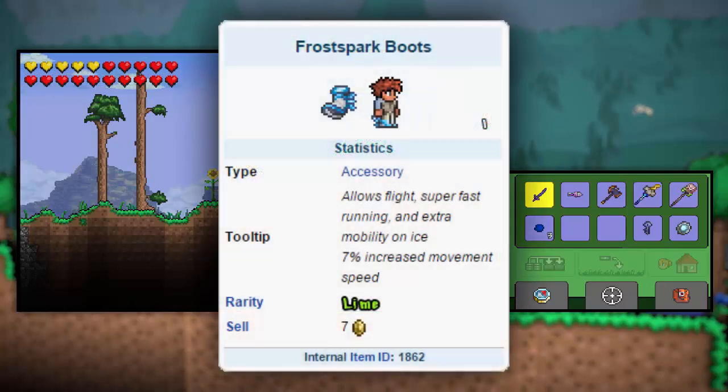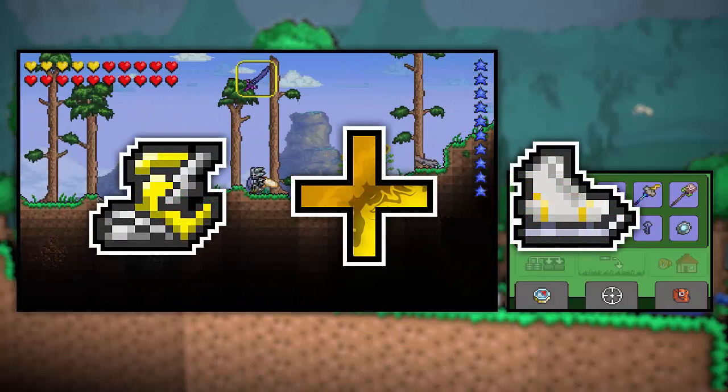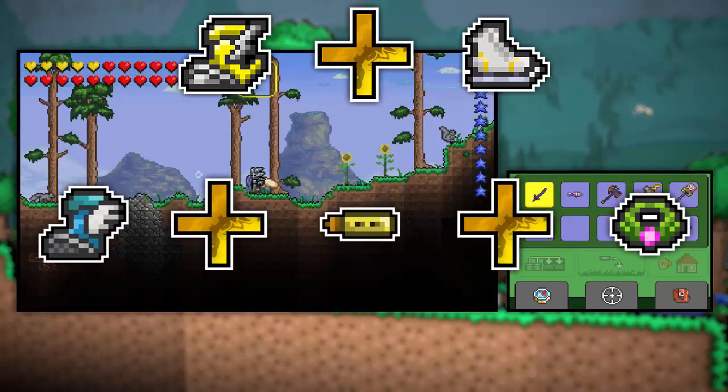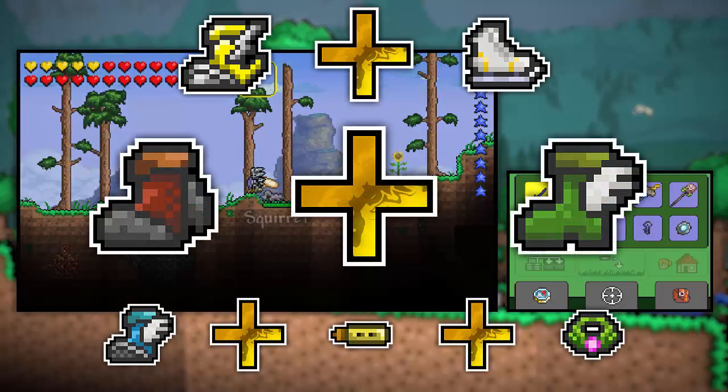I decided to look at the wiki and I found this thing that enables super fast movement. It's a mutation, I guess you could say, of my current boots — the Hermes boots. These are called the Frost Spark boots. So in order to do this, we need to combine lightning boots and ice skates at the Tinkerer's workbench.